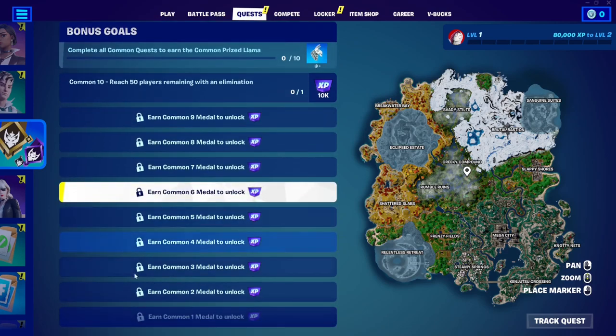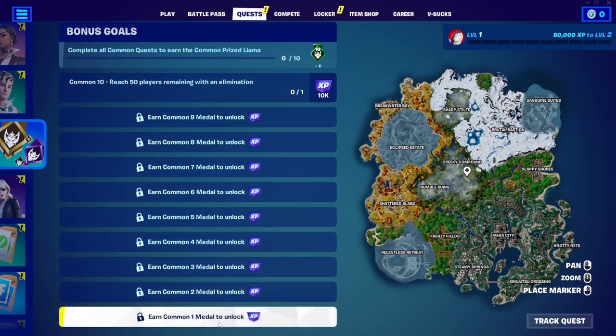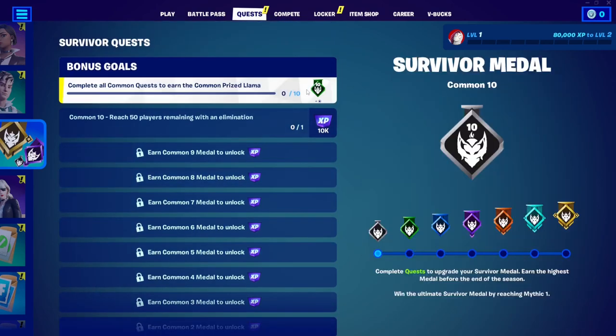It gets more difficult the higher you go, all the way to Common 1. Once you complete all 10 common quests, you get the Common Prize Llama backbling and the next badge.